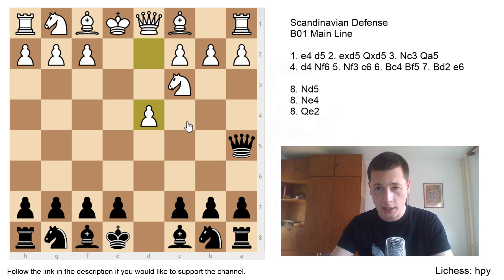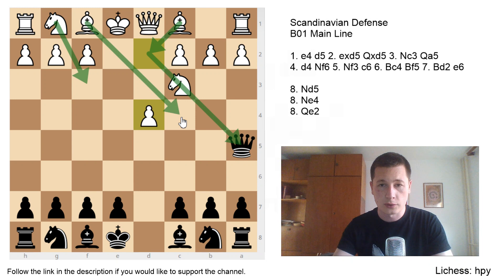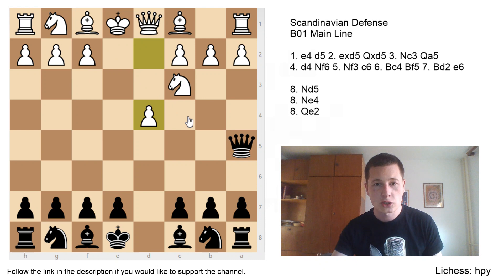White, on the other hand, wants a setup with the knight on f3, the bishop going to d2 — unpinning the knight and gaining a tempo on the queen in many variations — and the white-squared bishop going to c4, which is the most active square. So white's setup is: Nf3, Bd2, Bc4.